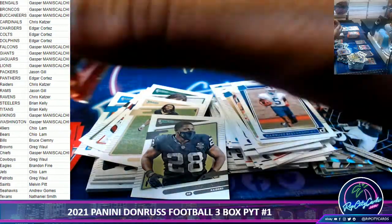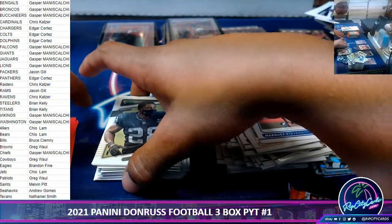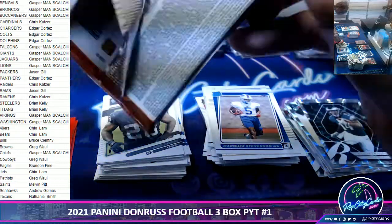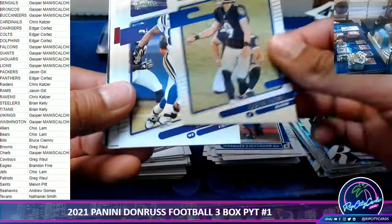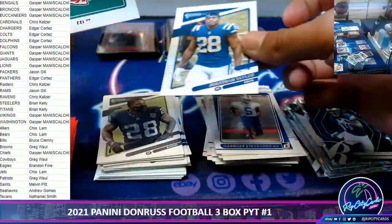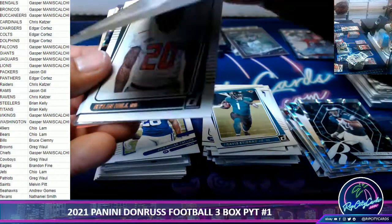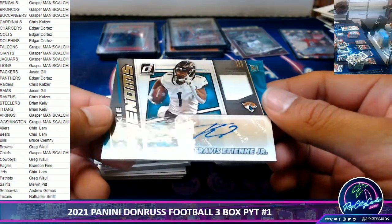Oopsie daisies, one sec. I got a — Etienne! And we have a Rookie Phenoms Travis Etienne numbered to 49 for the Jaguars.